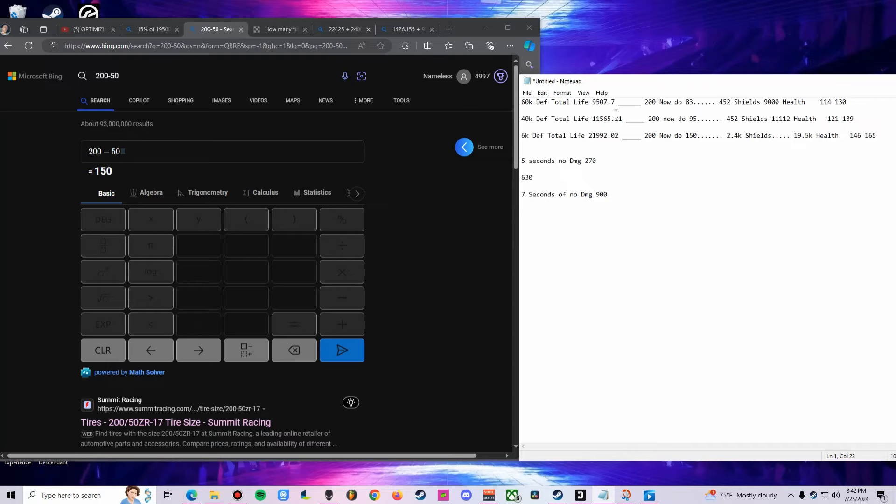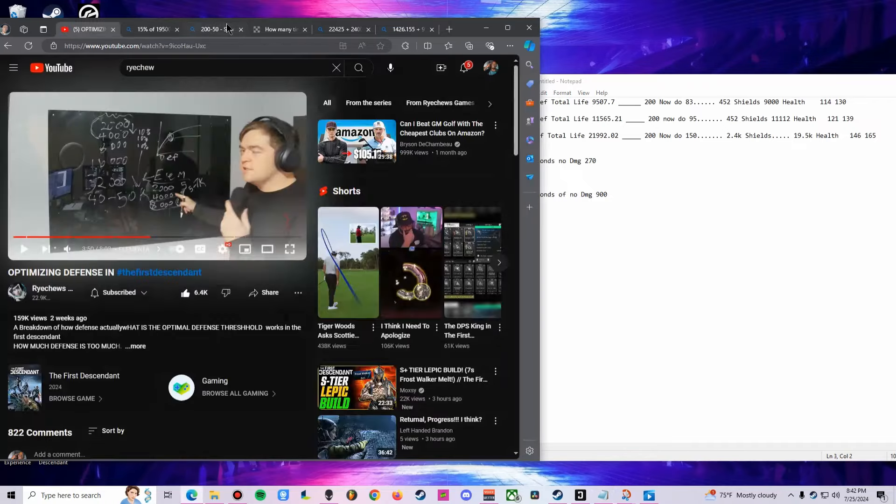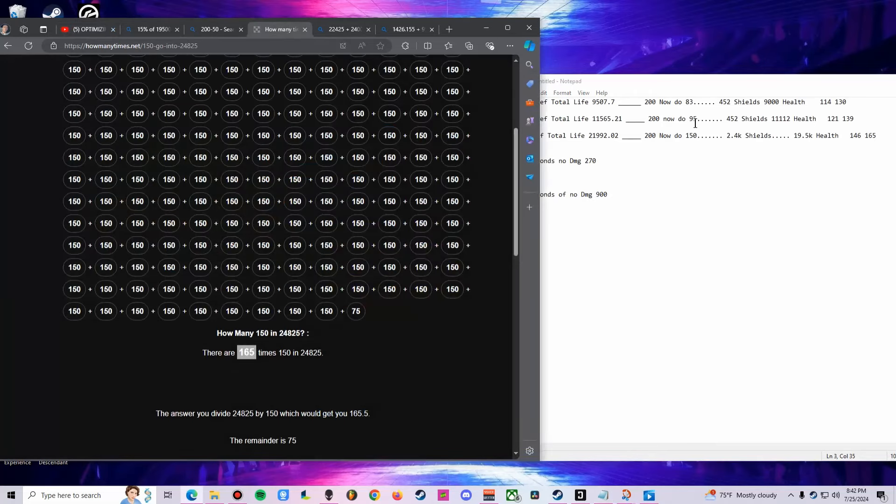This is your total life with 40k defense. You said you get diminishing returns the more you invest — 60k is actually less tanky than 40k. With 40k the attack does 95, and 95 fits into the total life 121 times. With 6k defense and the higher total life, 150 fits into that number 146 times. That number is larger than the other two because you have more life to work with.